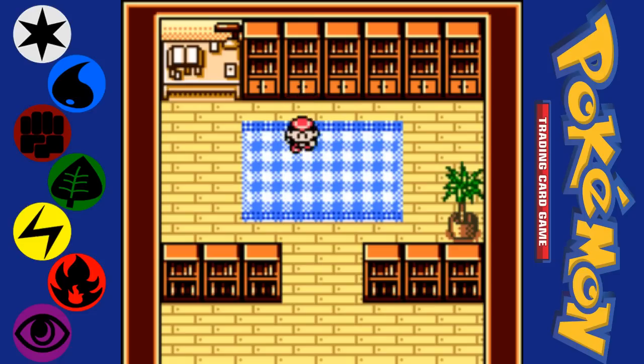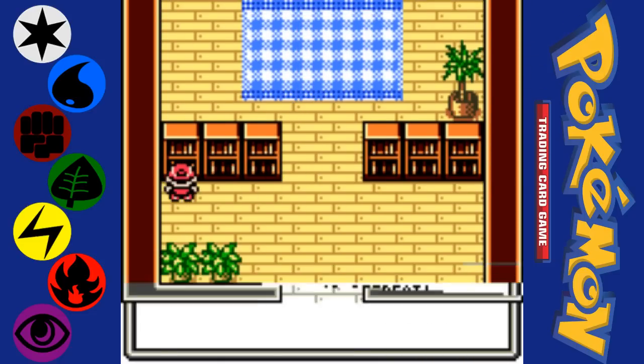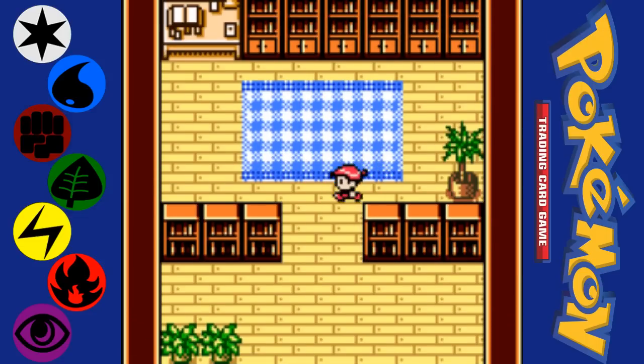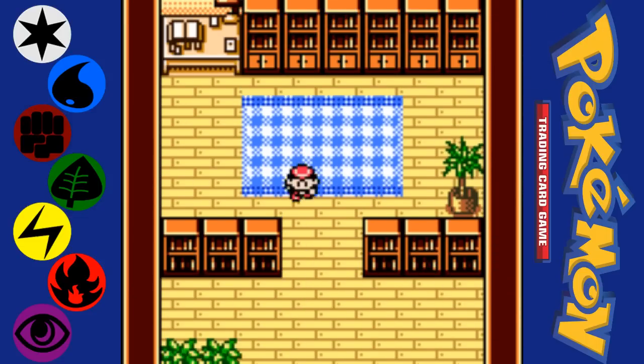There's a fellow who lives in the Challenge Hall with a bunch of books that give you hints on how to use specific cards, but we'll come back here later.